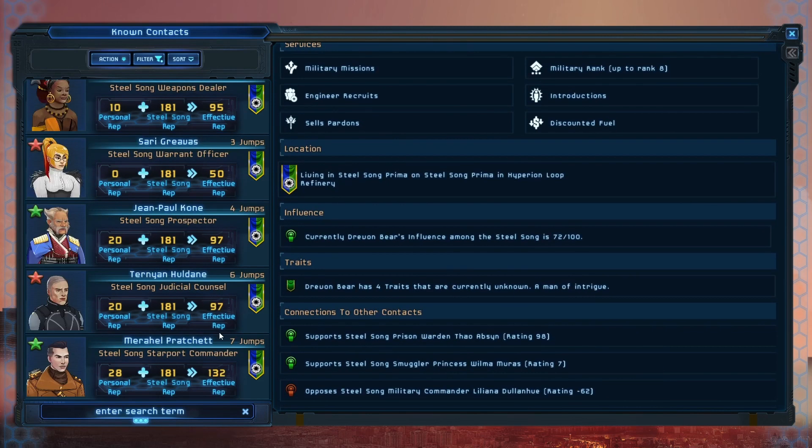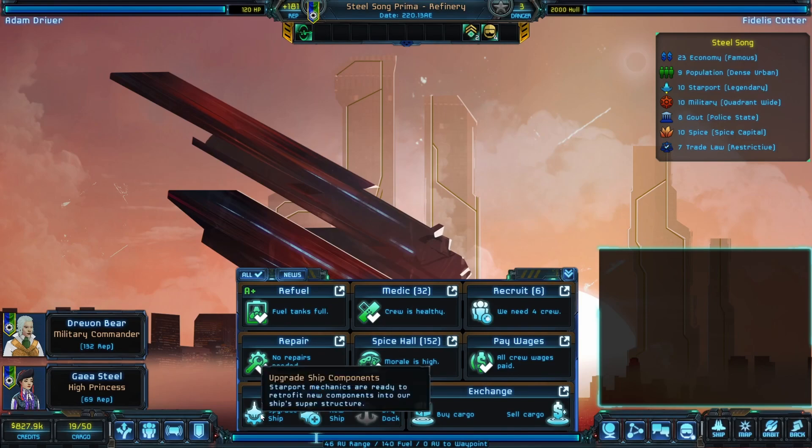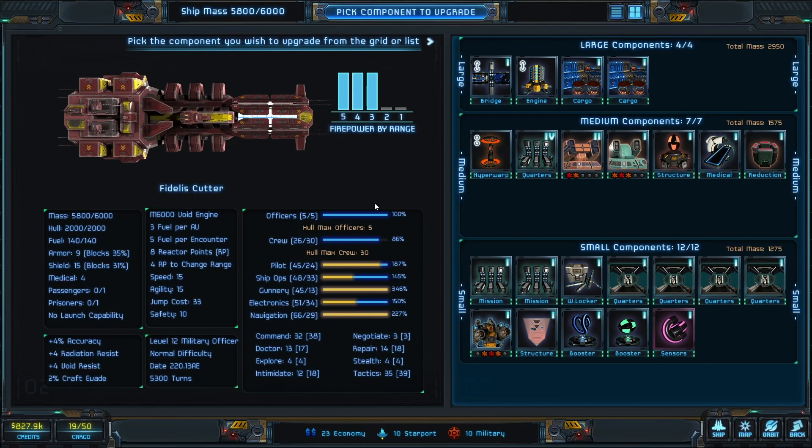We don't have the option of discounted upgrades right now — we just need to upgrade. It's imperative. Our ship, the Fidelis Cutter, I have a particular design I like for this and I've written it down. One of the very first pieces of advice I got playing this game was to take notes, so I have a spiral notebook full of notes. I have things I want to do here and I'm going to do them. This is just the default loadout and we want to make this thing a little more combat capable.